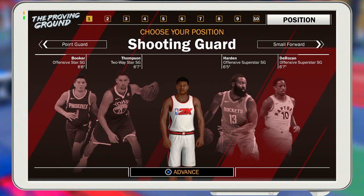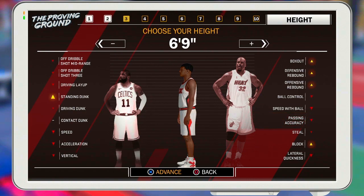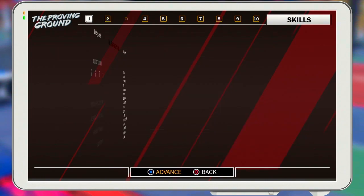For small forward, a good height is from six-eight to six-ten. If I was making a small forward I'd make them six-nine, because you're not too slow and you're not too short. You can still maintain that speed at six-nine.